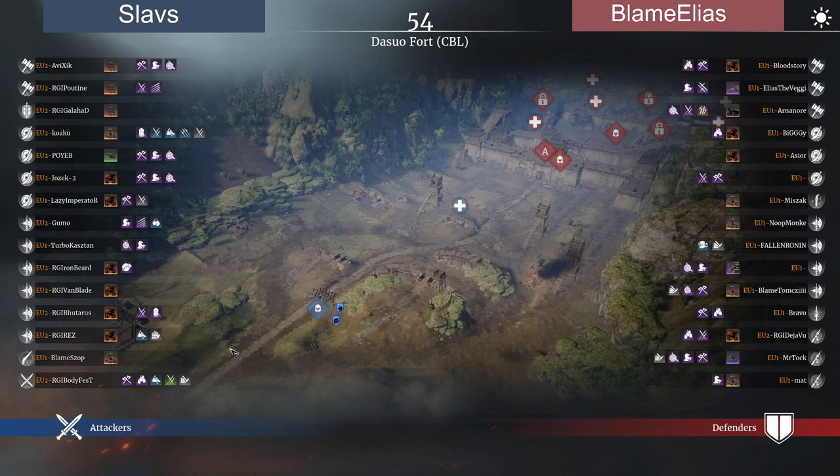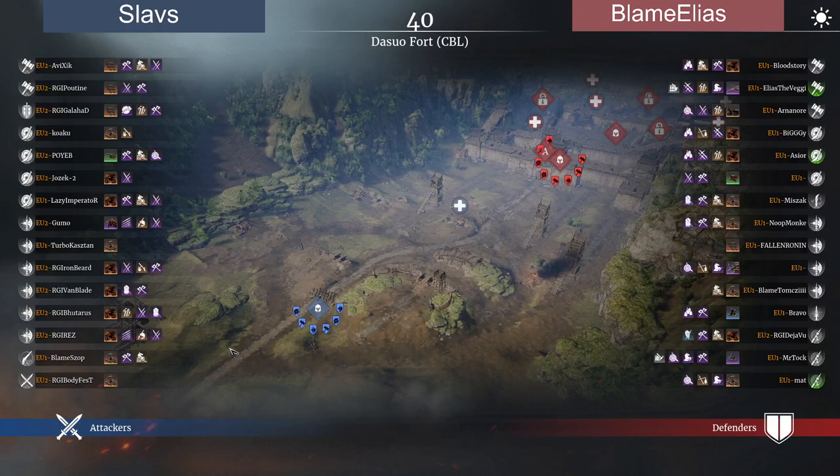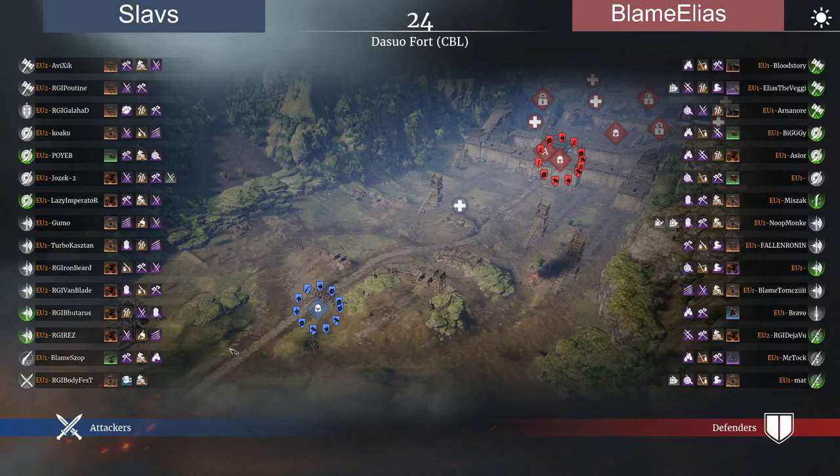We're into the match lobby. Let's see what units and heroes they get to pick. It's Slavs versus Blame Elias, round five, game one — Slavs on the attack and Blame Elias on the defense. Looking at heroes first, there are a lot of points on the Slavs side, quite a lot, and also a few short swords. On the opposite side with Blame Elias, we're seeing way more pikes and also a spear — a bit more of a mix.